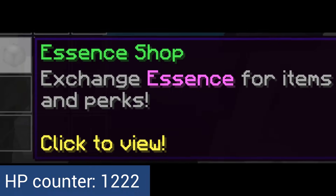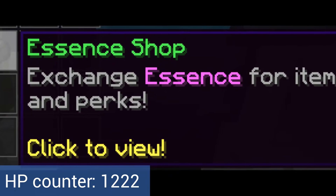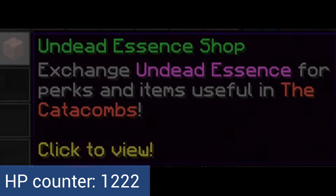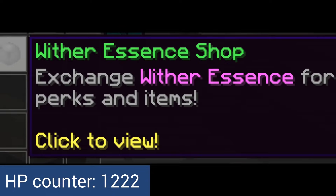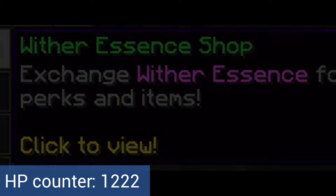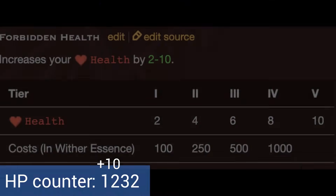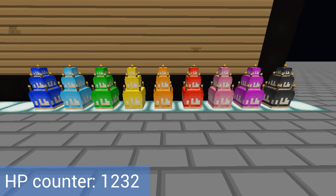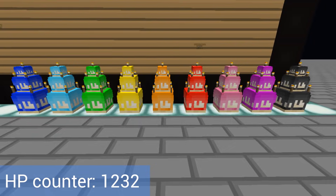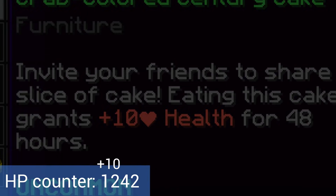Next, we have something called the essence shop. This shop offers perks at the cost of essences obtained from dungeons. The undead essence shop only gives boosts inside dungeons, but the wither essence shop gives boosts everywhere. The forbidden health perk from the wither essence shop gives up to 10 health at tier 5. There is also something called the century cake given to players in Skyblock year 100 — the crab colored cake gives 10 health when eaten.